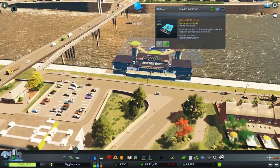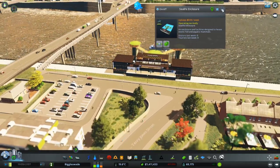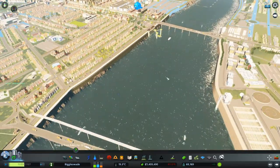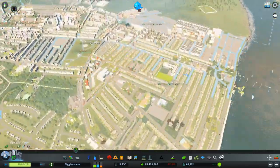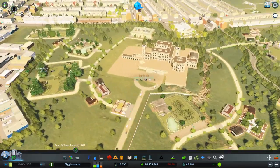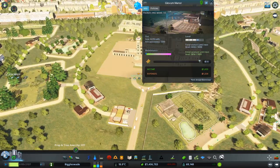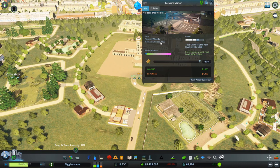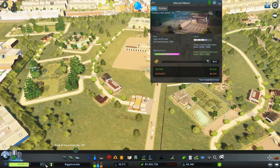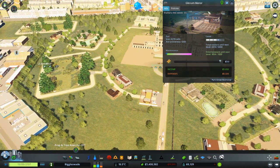It doesn't seem to need a park area either, which is really cool. So that's our sea life center smack bang on the river - lovely. Now we basically need to wait - we've got 3,400 visitors and need 5,000 for the next level, so let's speed it up.